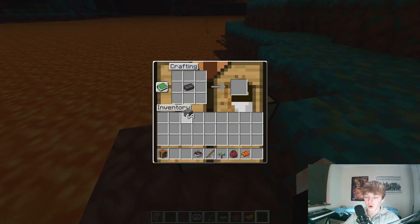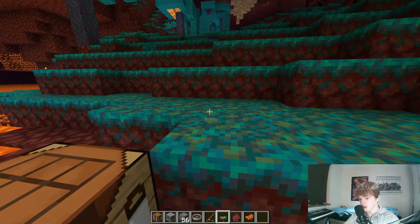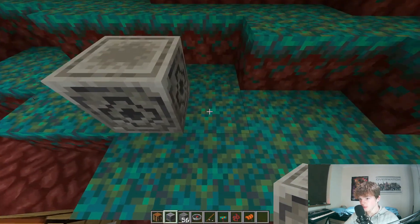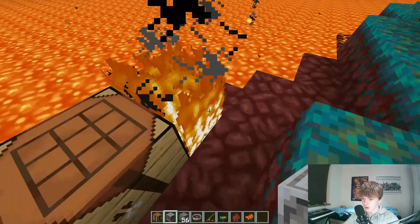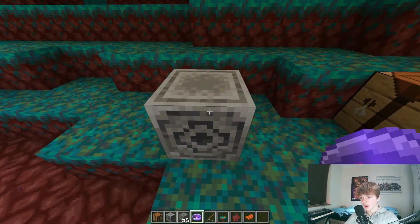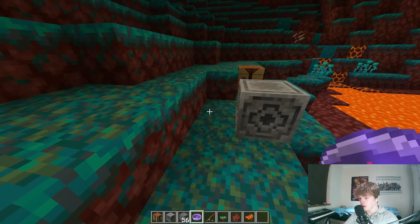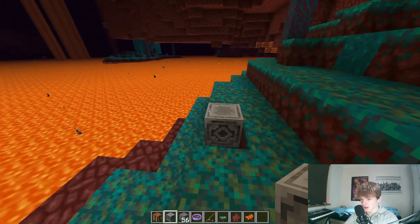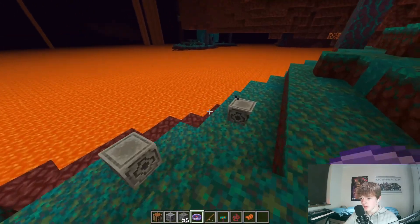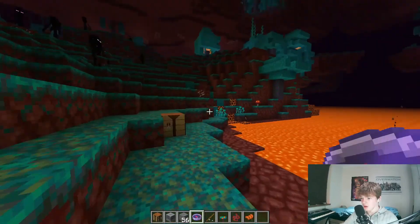The only new block that's been added is called lodestone. You craft it like that if you want to know how in the latest snapshot. It does look a bit like chiseled stone, just a little bit different. It could be nice for like Roman or Greek style buildings. What you can do is put it down, get a compass and right-click on it - it turns into a lodestone compass and it leads you to that specific lodestone. If you break it, it just goes all crazy.